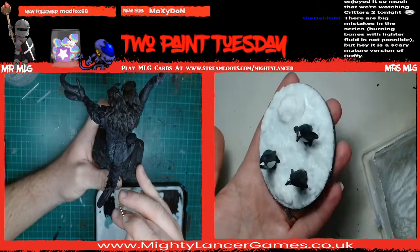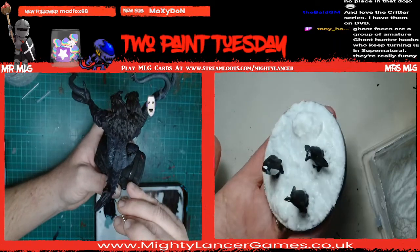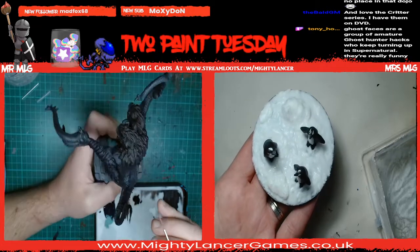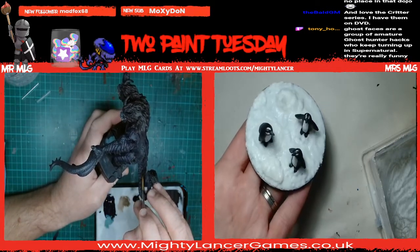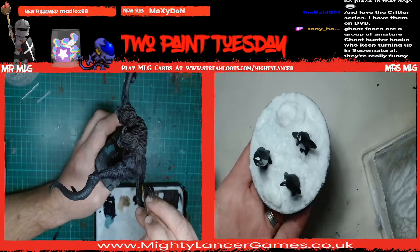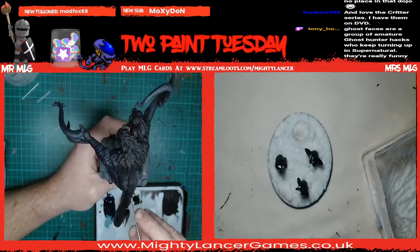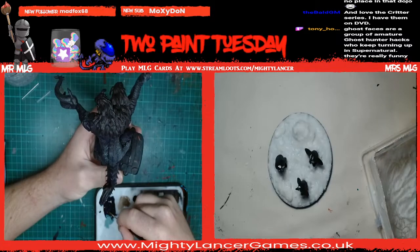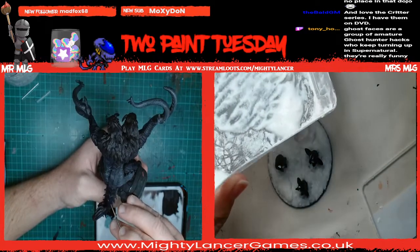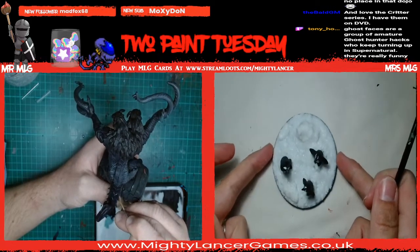There we go - and now it needs to dry. So that's kind of what it looks like. I think Ghost Faces are a group of amateur ghost hunter hacks who keep turning up in Supernatural - oh we haven't got there yet! Is that like me and my friends going ghost hunting? So I'm thinking - what do you all think - do you think it needs a little blue tinge? Let's wash that brush so it doesn't go rock hard. There's a bit left - it has a slight shrink, it might need some more around the edges when it's dry.